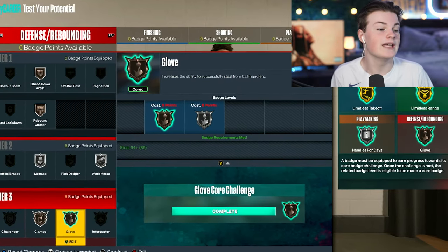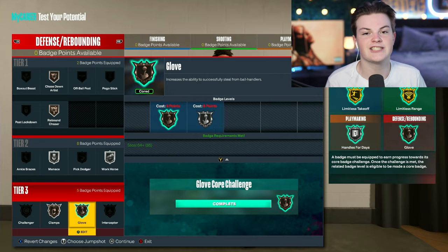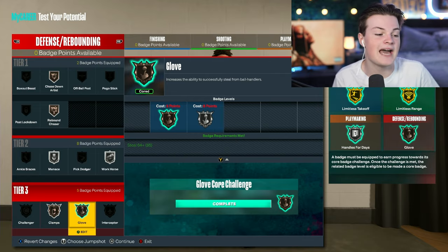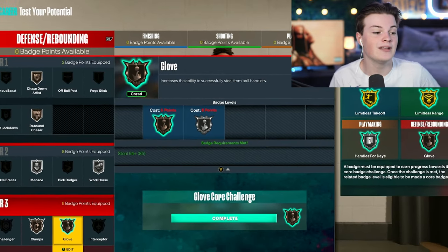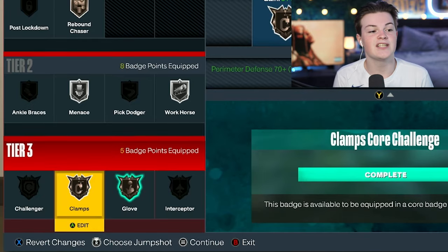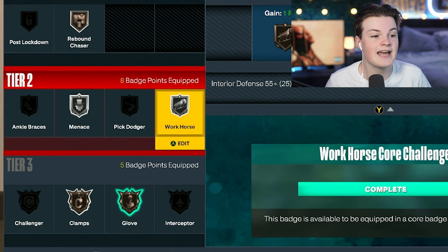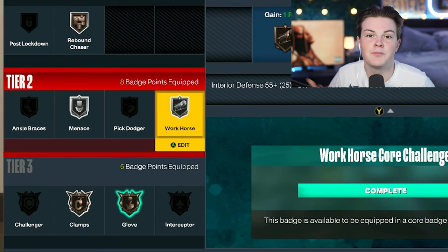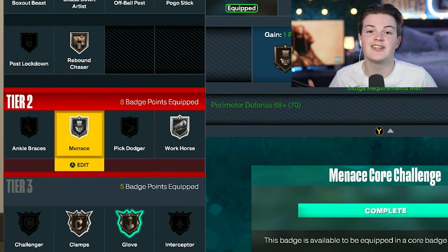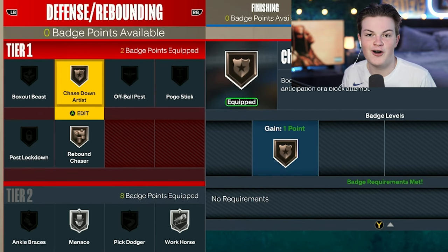In the defense and rebounding category, I only get glove on bronze, but if you do challenges and quests for extra badges, one more badge gets it to silver — definitely recommended. I also have bronze clamps, silver workhorse which helps a lot when chasing for the ball to win it from your opponent, silver menace, bronze rebound chaser, and bronze chase down artist. That's pretty much it for all the badges.